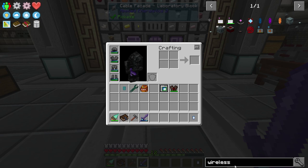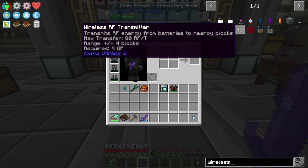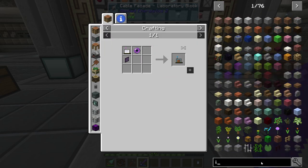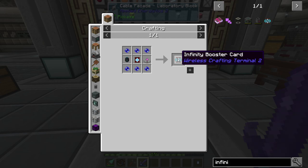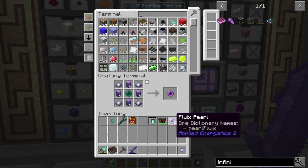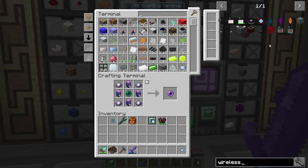Next I want to get into wireless AE crafting. We're going to get Wireless Crafting Terminal 2, which is an add-on to AE. It's a little bit of work — there's a whole lot of components to gather. The main thing I want is the Infinity Booster Card, which pretty much turns it into the same version as the RF Tools tablet — cross-dimension and infinite range.